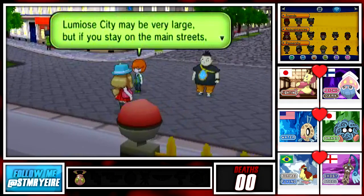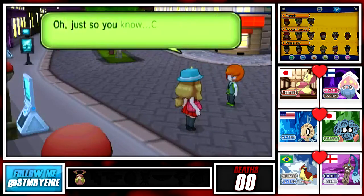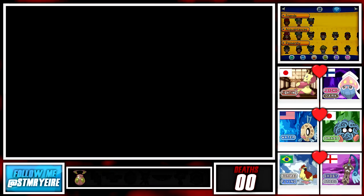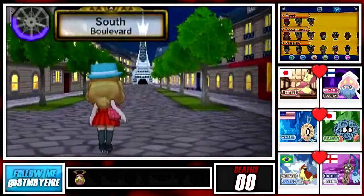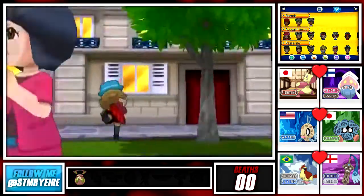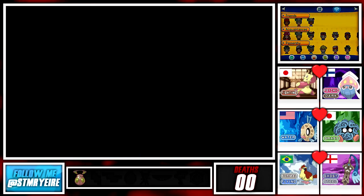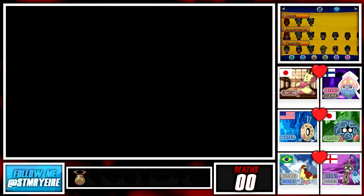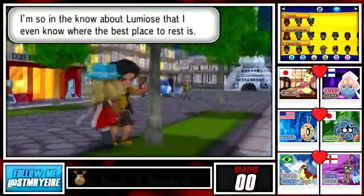Lumiose City may be very large but if you stay on the main streets you shouldn't get lost. Before we head to Cafe Soleil we are going to do some exploring here on Vernal Avenue. This is the Boutique Couture - we can't even go in here yet because we aren't stylish enough. Wow, discrimination! We aren't stylish enough so we can't get in. Discriminators gonna discriminate apparently.